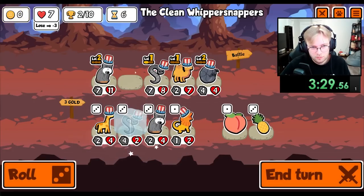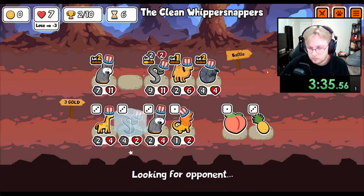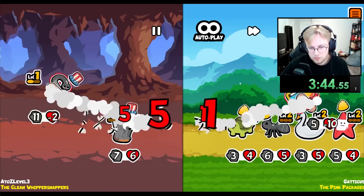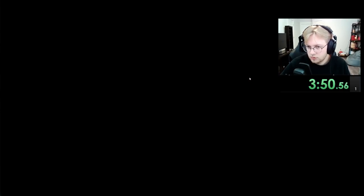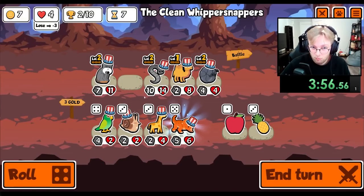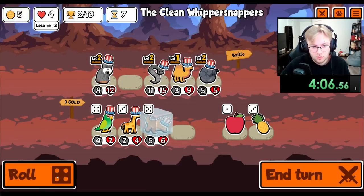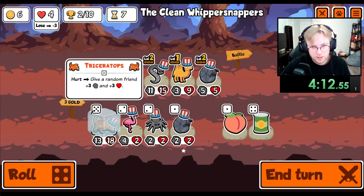I don't know what I'm doing. No more Tamarins. That kind of sucks. What are we sitting at? Four. Okay, if I get a Triceratops here I'll be so happy. We do this — sell, roll, sell. Big Triceratops!